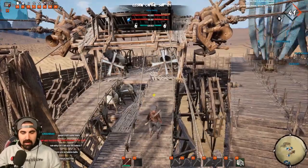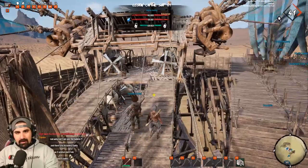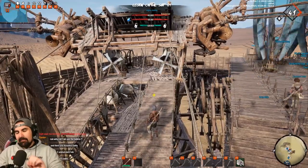The only other way to farm ceramic is by killing yellow Rupu on the hard map. So if you're struggling to kill those Rupu, or you want a more efficient way to do that, we're here to show you exactly how to do it.